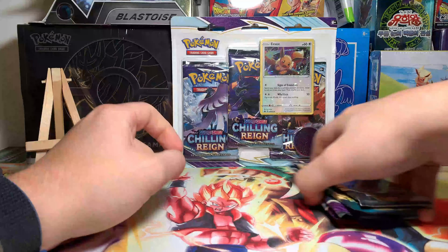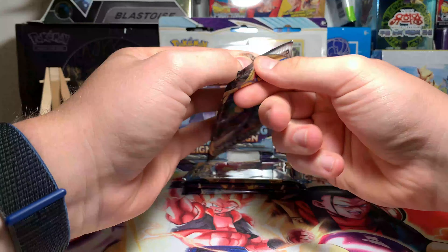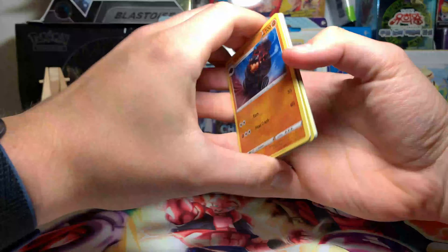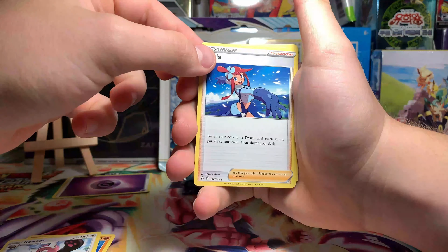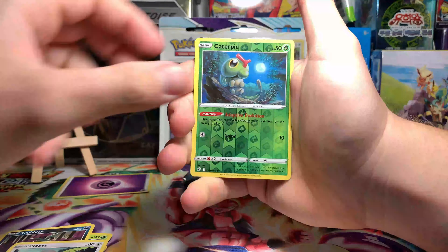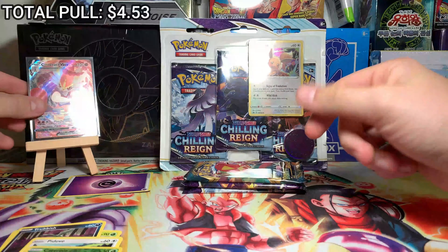Let's kick it off and get the worst out of the way. We're also going to open this too — Rebel Clash. Rebel Clash is kind of bad in my mind. One, two, three, four to the front, getting rid of the psychic energy. We got Coalossal... Skyla, my girl, I miss Skyla... Snorlax... Trubbish... Pidove... Caterpie reverse on the very end... Cinderace VMAX! That's gonna be a good hit. Rebel Clash coming through big time with the Cinderace VMAX hit, we like to see that.